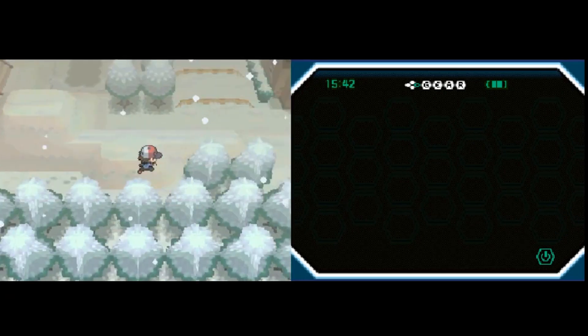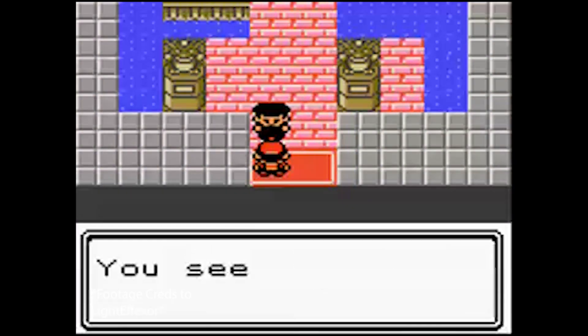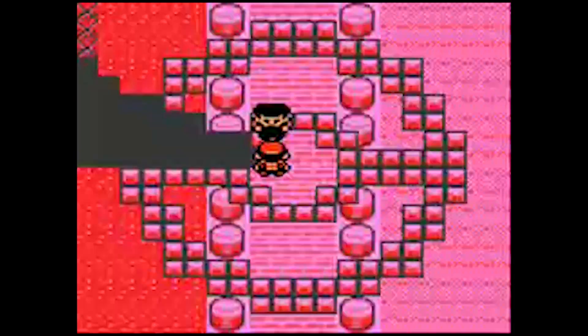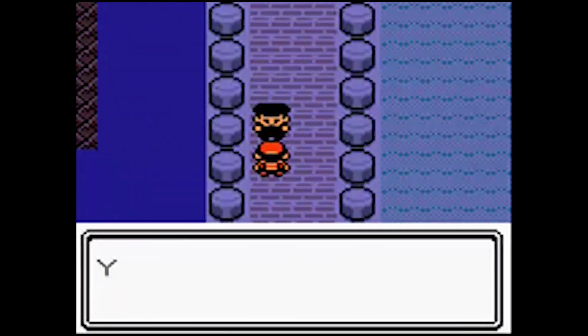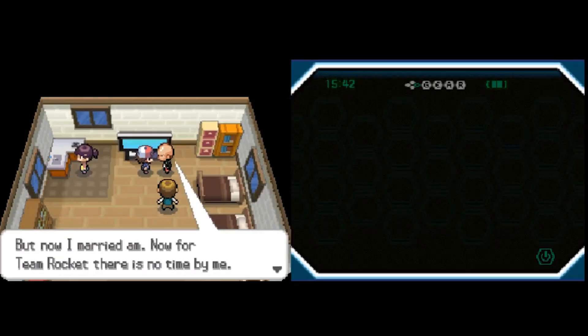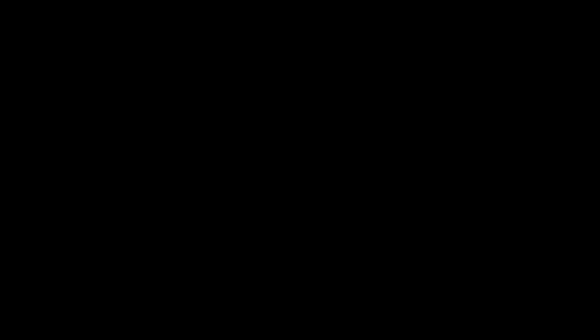There's a cool little tidbit in Icirrus City for true fans: you may remember a specific Team Rocket grunt from the Kanto region who tried to sabotage the power plant by removing the machine part. Well, as it turns out, he grew up, got a wife, had a kid, and moved to a quiet little mountain village to live out the rest of his life in peace. Kind of hyped that the story arc comes full circle like that.